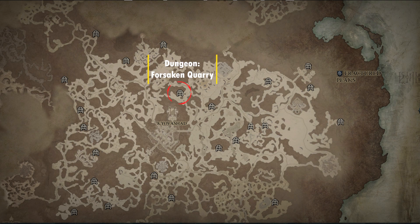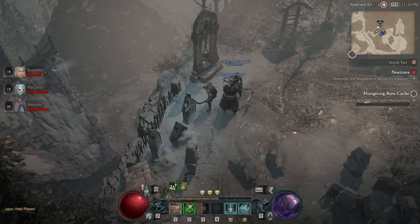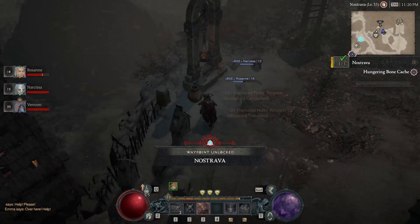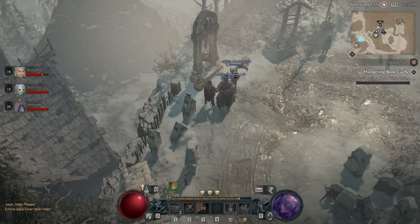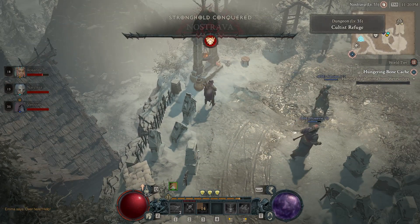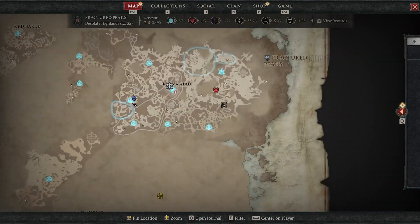Now we have the Forsaken Quarry dungeon, which drops the Aspect of Encircling Blades. This is a Rogue-only offensive aspect. Flurry damages enemies in a circle around you and deals 8% increased damage. I personally don't use Flurry for my build, so I didn't grab this one for now, but I might later if I choose to change up my build.